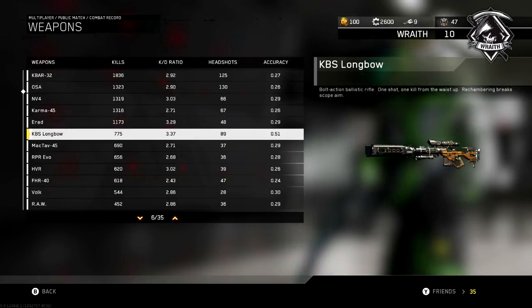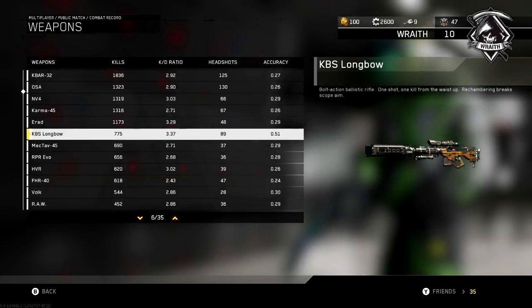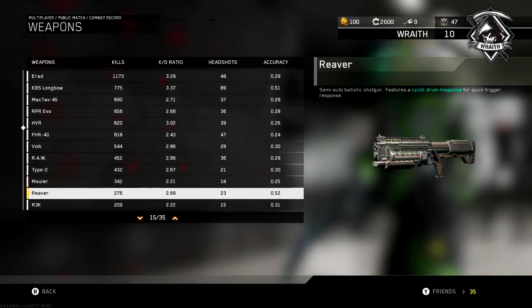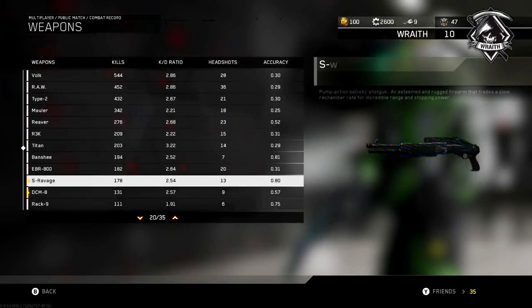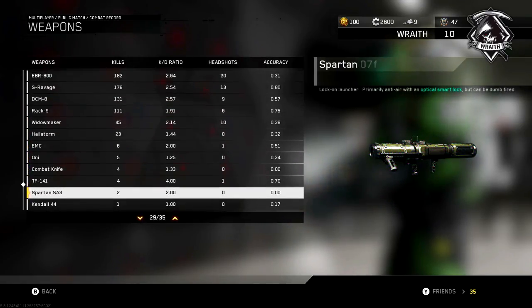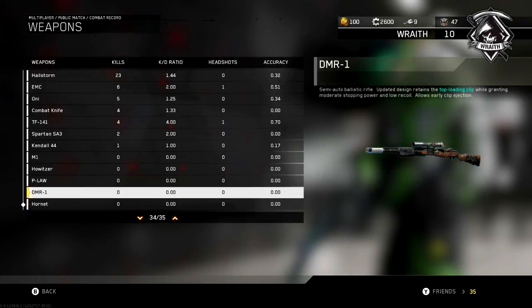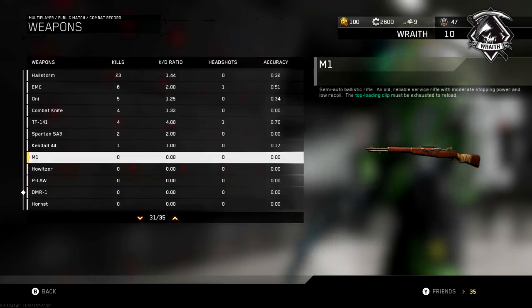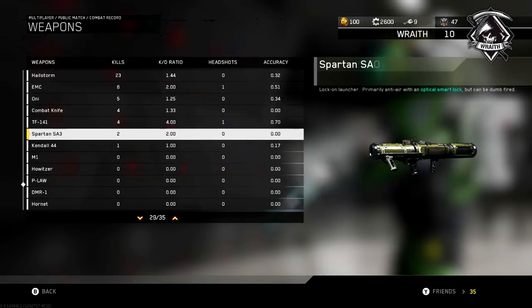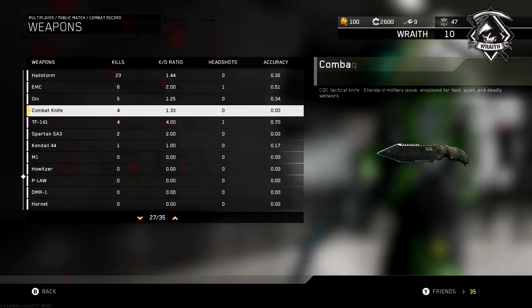I'm gonna try to grind out a little bit more Longbow gameplay and try to get that into my top five, because I love sniping in this game. Normally I just snipe on like a couple of maps, so I'll probably start sniping on every map to get those kills up. I've used most of the guns in this game to a certain extent. I need to use the Widow Maker more. A couple of guns have no kills — I don't have the Hornet or the DMR1 unlocked. I have four kills with the Intervention, which I picked up off the ground with a 4.0 KD — pretty good.